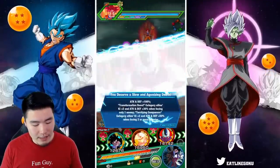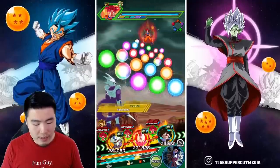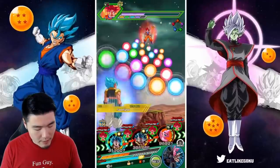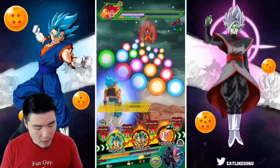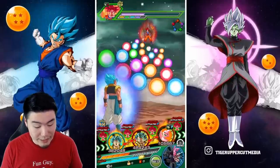In the early stages when you first transform, for the first couple of turns, you do have to be a little bit careful. We got Kid Buu this turn. I want to get those STR orbs, which means we'll have to put Blue Gogeta in the front, which is not...